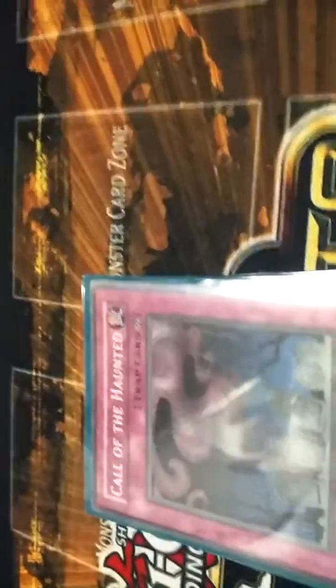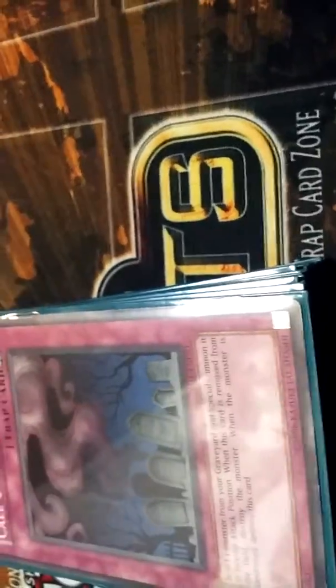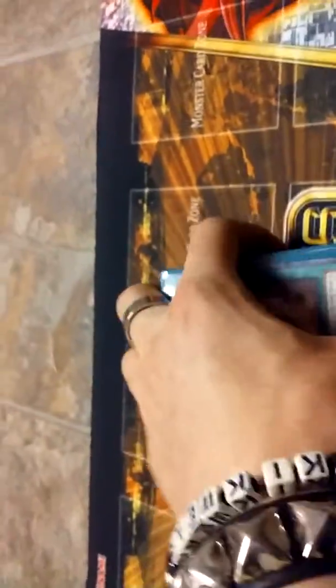The final piece of Exodia — the Right Arm of the Forbidden One. Called the Haunted comes in handy pretty well for this deck. I usually use it for Armored Bee or one of my other monsters that protect me with decent attack and a good effect. Another Threatening Roar. The Shard of Greed — pretty much the only way you're going to have a Pot of Greed in your deck while being legal is the Shard of Greed.